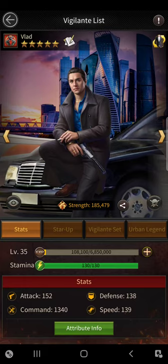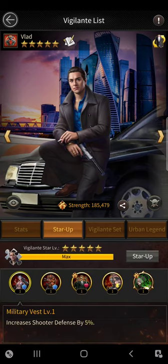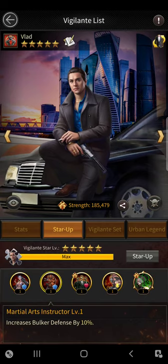Now let's go to the Star Up section — this is really important, pay attention. This is the main thing I want to cover with vigilantes. At the bottom, if I had a one-star Vlad, I would increase my shooter defense by 5%. If I had a two-star Vlad, my booker defense would be increased by 10%.